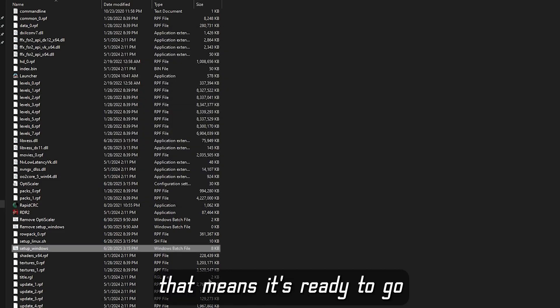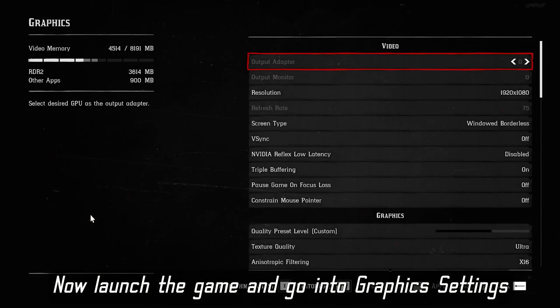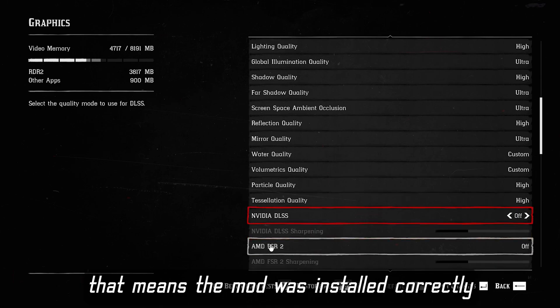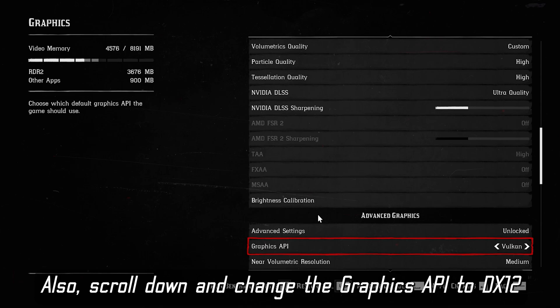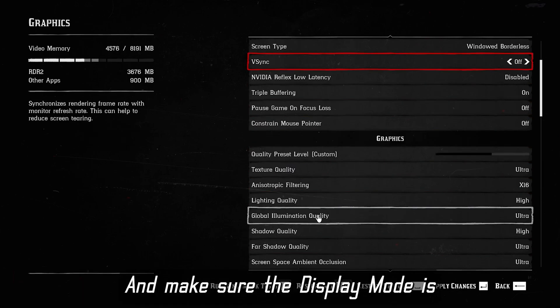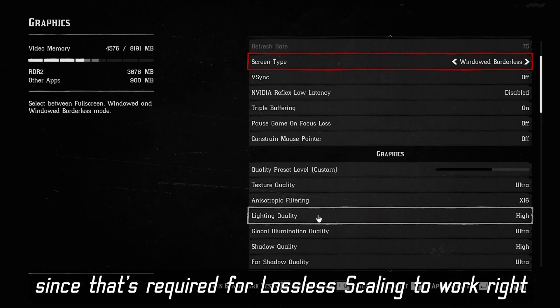That means it's ready to go. Now launch the game and go to the graphics settings. You should now see the DLSS option is available — that means the mod was installed correctly. You must enable DLSS for the FSR mod to work. Also scroll down and change the graphics API to DirectX 12 — without that the mod won't function properly. And make sure the display mode is set to Windowed Borderless, since that is required for Lossless Scaling to work correctly.